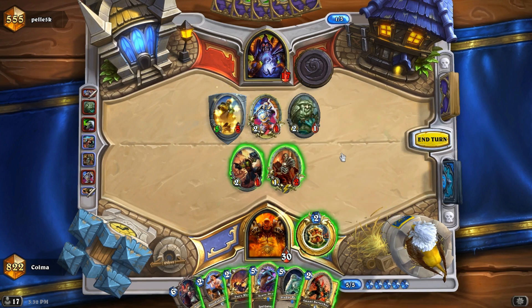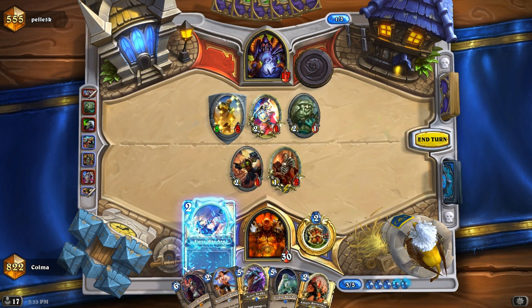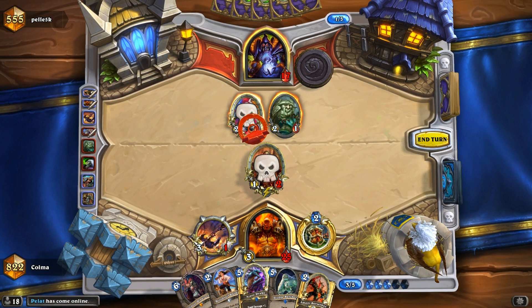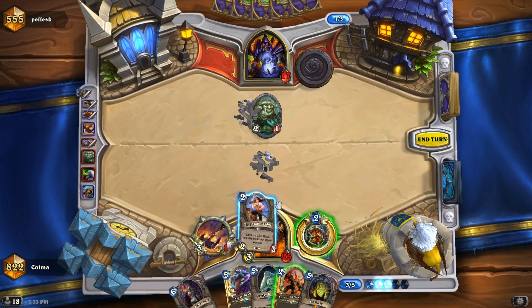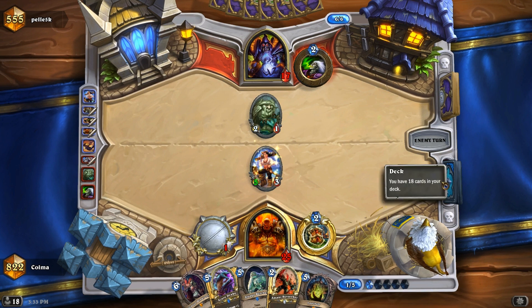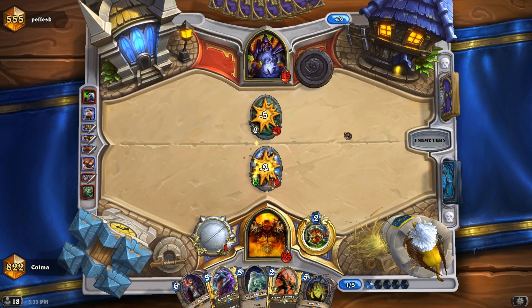Whirlwind would be so good here, but I don't have that. I think I might play the Fiery War Axe here, just so I can kill that. I'll kill that, I think. Let's see what I draw. Okay, let's play the Bloodsail Raider. I hope he doesn't have Mortal Coil. Where are my Executes and the Black Knight? I could really use them because I think he will play something big very soon.